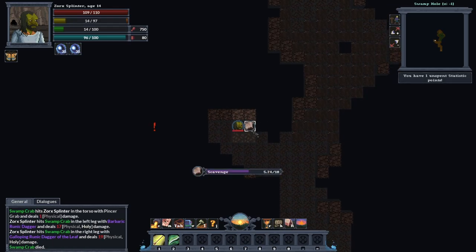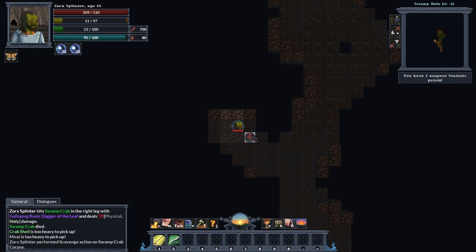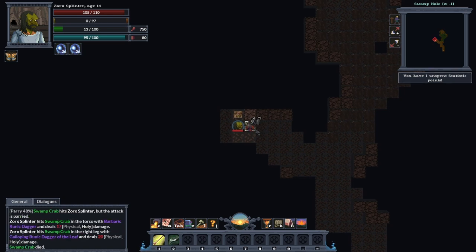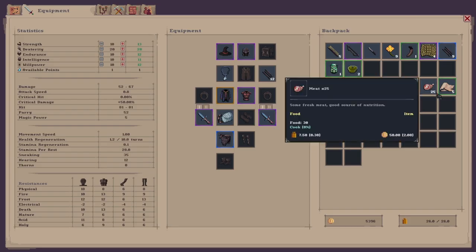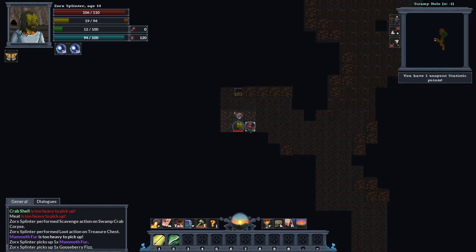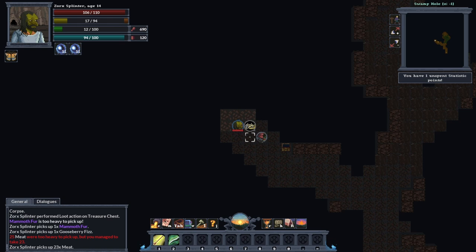Thievery up another level — nice! Another skill point. Level eight at the minute — the next one is going to be vanish, which is a good skill. Found some mammoth and some gooseberry fizz — I'll definitely take that. Let me drop my meat, take the gooseberry fizz and mammoth, then pick my meat back up. I've got 690 food but the gooseberry fizz boosts my drink up to 120. The mammoth is quite good too.